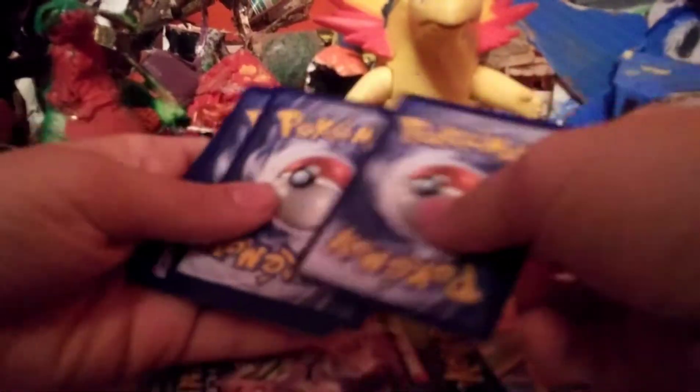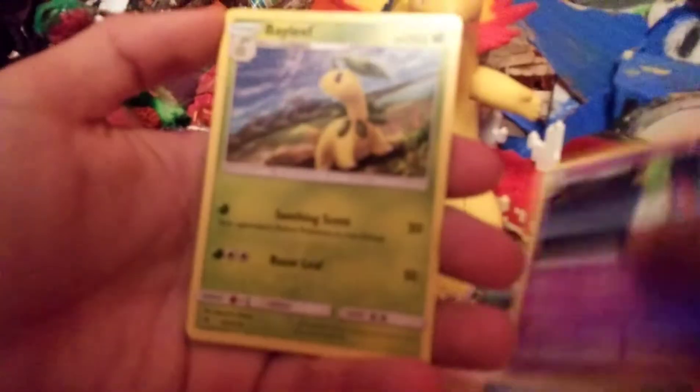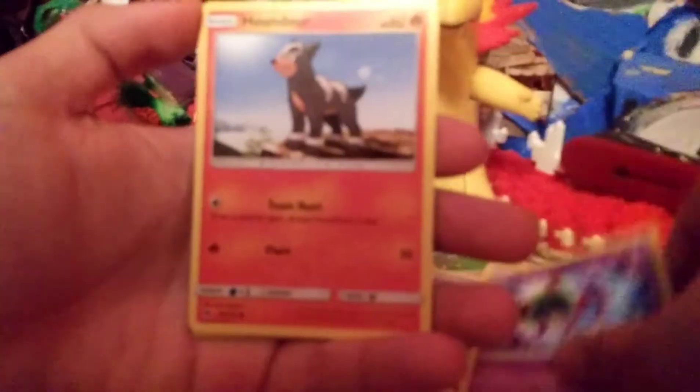Now Lost Thunder again. There's the code. Steel Energy, Electro Power, Zatu, Bay Leaf, Litwick, Chikorita, Natu, Hound Hour, Dig Lit, Reverse Eevee, and Regular Rare Bombi.